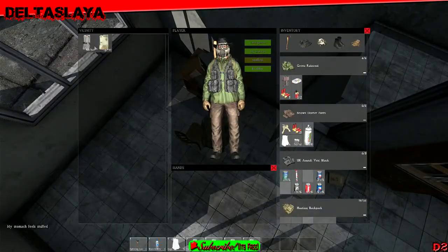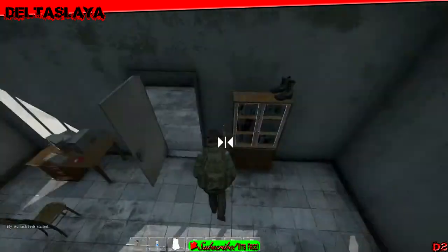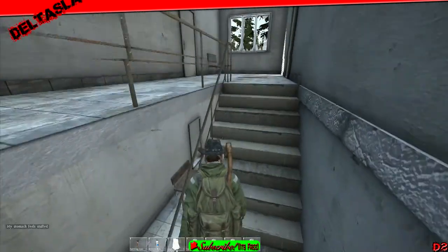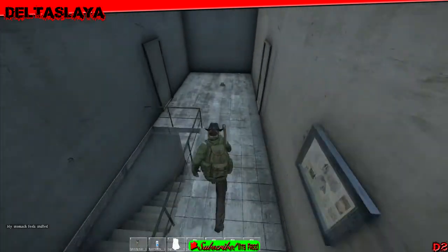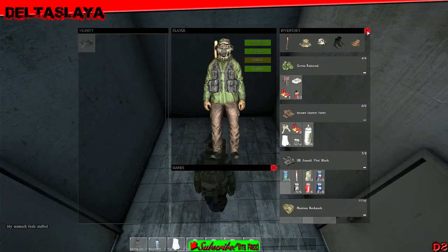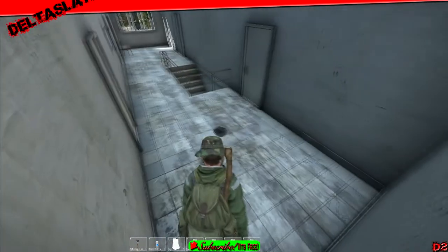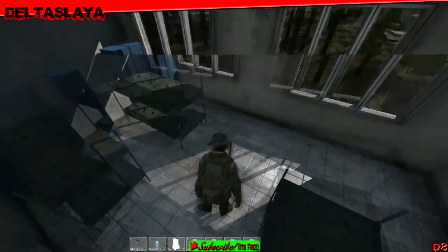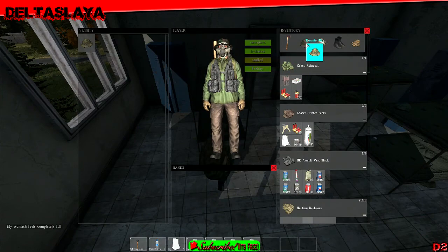Oh here we go — look at that ammo, nice. Let's head upstairs and take a look. Ooh, a pristine boonie hat. Oh wait, here's a different one — I like the camo on this one better.